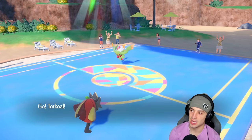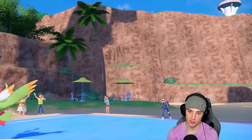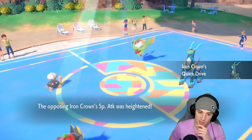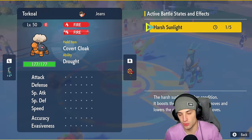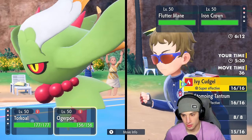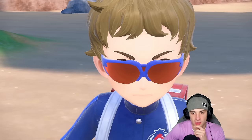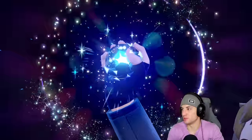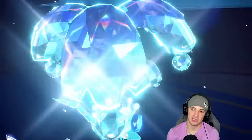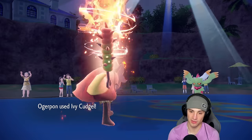We wasted a turn — I should have just Ivy Cudgeled Flutter Mane because Iron Crown is going to come out now. They still have their Tera type and I wish I had a Grass move because I know they're going into a Water Tera type. But from here I'll just Heat Wave and double down into Flutter Mane to get rid of it. Iron Crown with Steel Tera — I think we're okay with that. I wish we had the Grass move though — Iron Crown going Water Tera is a big threat.